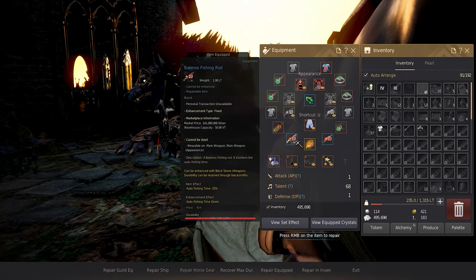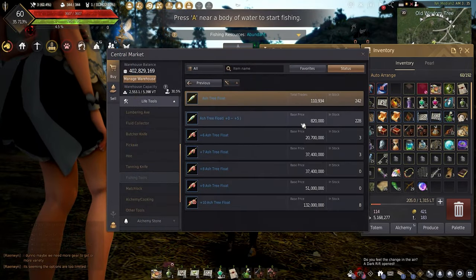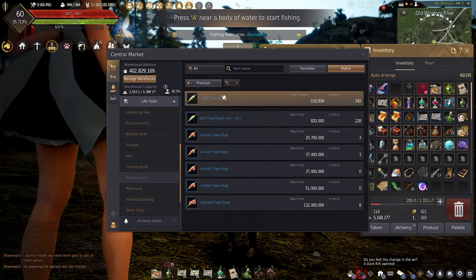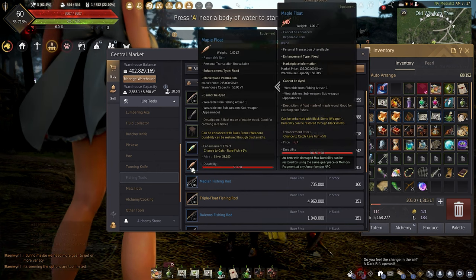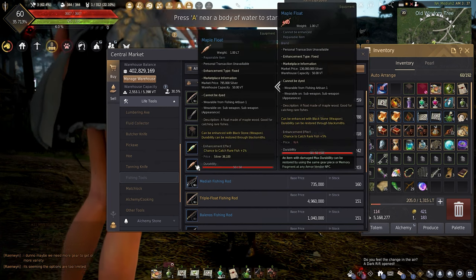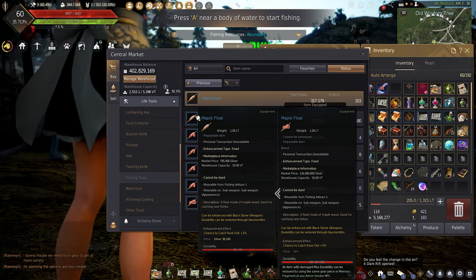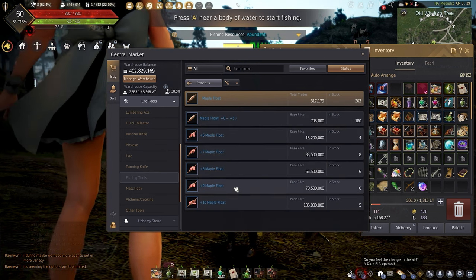The next thing you're going to need is a lure. Lures can be used at Professional 1 for the Ash Tree lure and Artisan 1 for the Maple Tree lure. The Ash Tree lure allows more blue grade fish to be caught, and the Maple lure allows yellow grade fish. Enhancing them increases the chances you'll get blue or yellow grade fish.